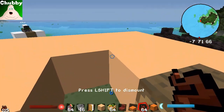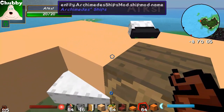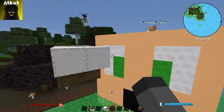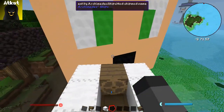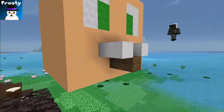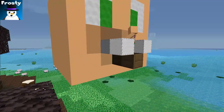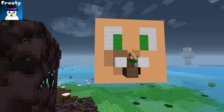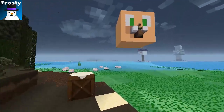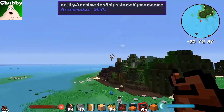One thing you can do is if we slap these two ships together — you have to make yours a real thing — now if I try to dismount, what happens is Chubby consumed his ship. So what'll actually happen now is they have become one and you can pilot it around.